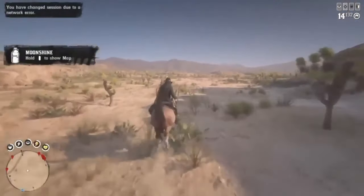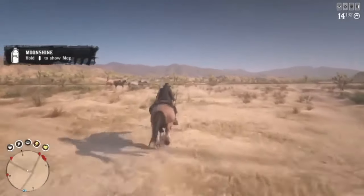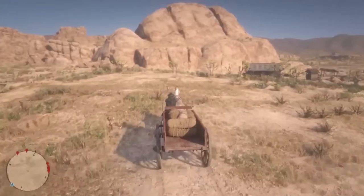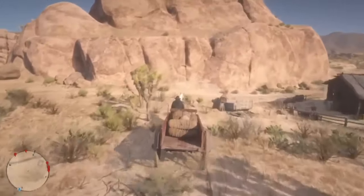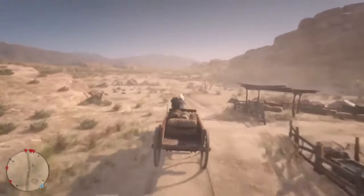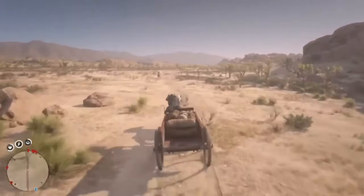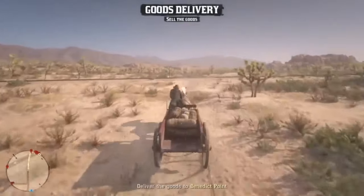Now, as soon as you cross this road up here or these railroad tracks, it will throw you into a black screen. As you've seen on the minimap, nothing is there. Now we're starting our trader run. It'll bounce back and forth between right here and Benedick Point, but it will not kick in until you go past this road or the railroad tracks. Right about there — now it kicks in. So you should pass that road.